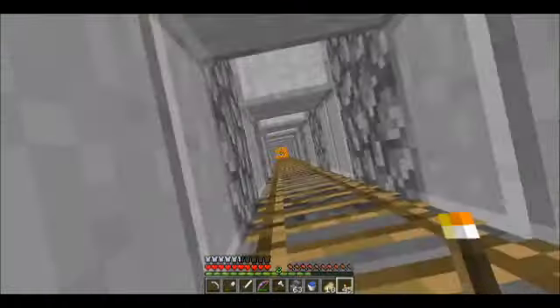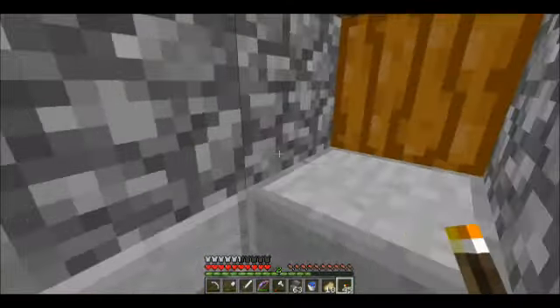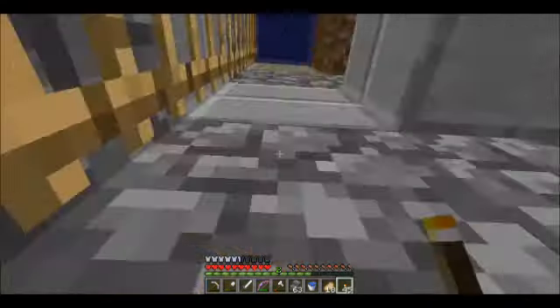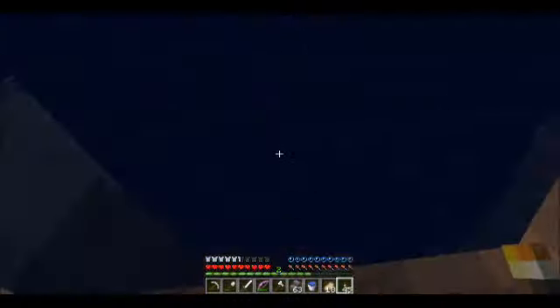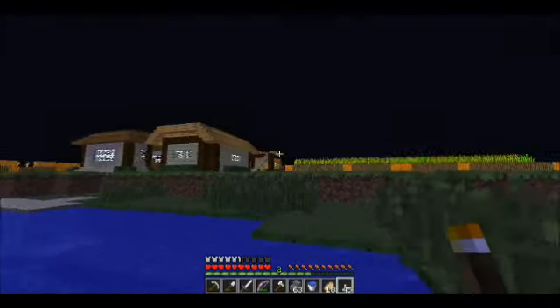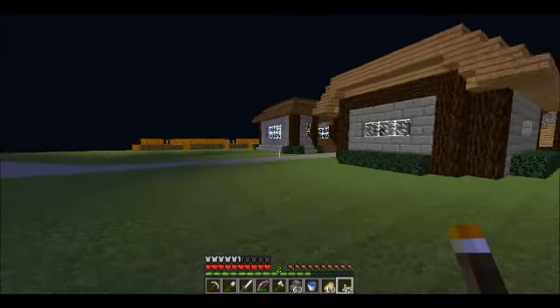This is what I've done with the tunnel — just cobble and stone slabs, and on every alternate block facing the ladder there's a torch for lighting. That's actually pretty pointless so I won't put that there. But yeah, that is the squid farm — it's looking good.